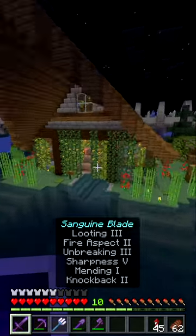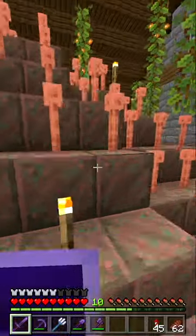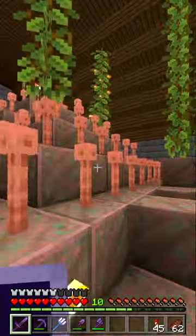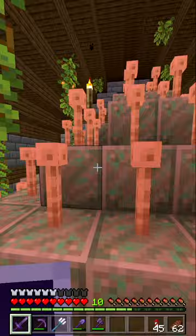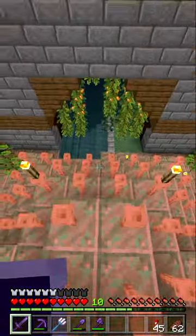Welcome to Gas Chamber Island — it even has a little welcome sign. This copper pyramid is the true form of Gas Chamber Island. This house was erected around it to cover up the misdeeds of its creator.